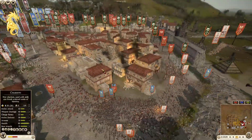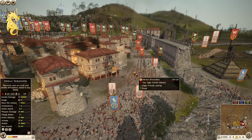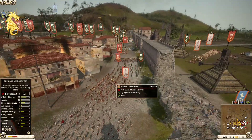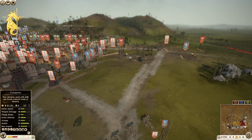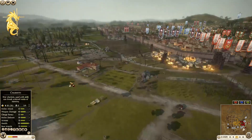It looks like they're playing the extra Peltist rule — instead of just having four ranged units, you can bring an extra Peltist unit. That's why you see multiple skirmisher units around. Outside, we still have a couple of units hanging out in the back protecting the artillery, which still has ammunition.